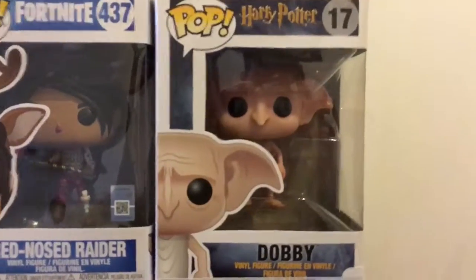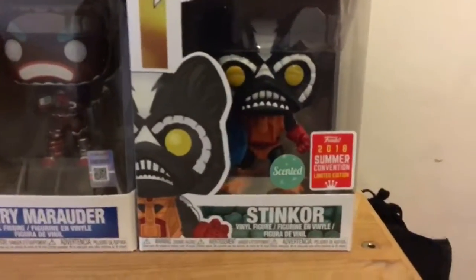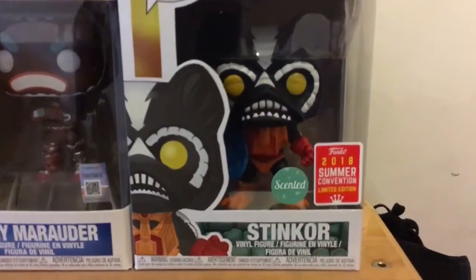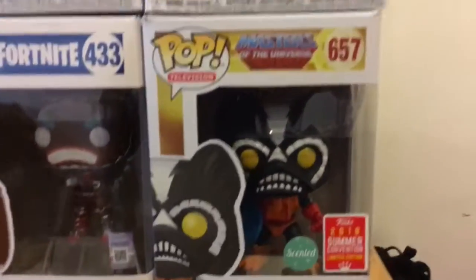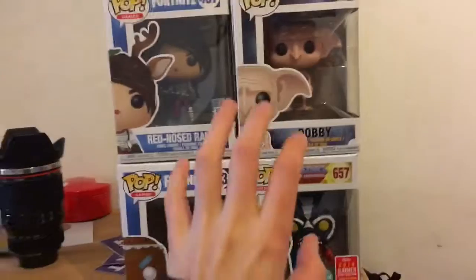Then we got Dobby, which is a really cool one. This is the one where he's holding the sock, which you might be able to see in there. Finally I got Stinkle, which is from the 2018 Summer Con Mansion exclusive — it's scented and it smells not very nice, but I really like it. It's a little bit damaged but I don't really mind. Those are the four I got, and now there'll be openings of them.